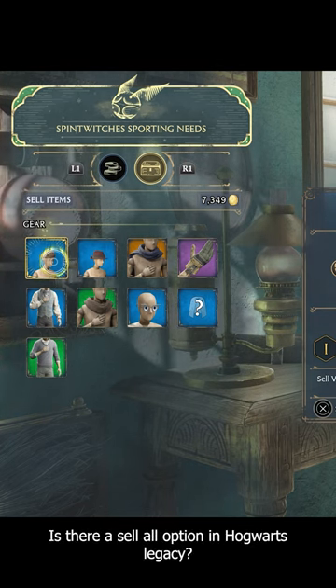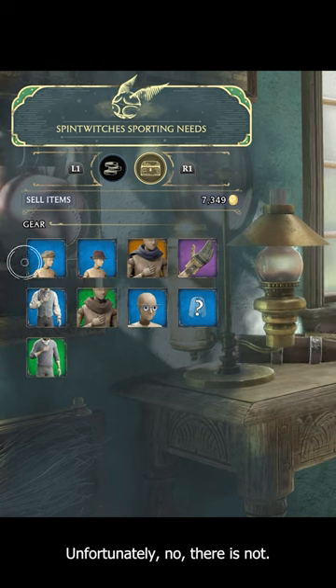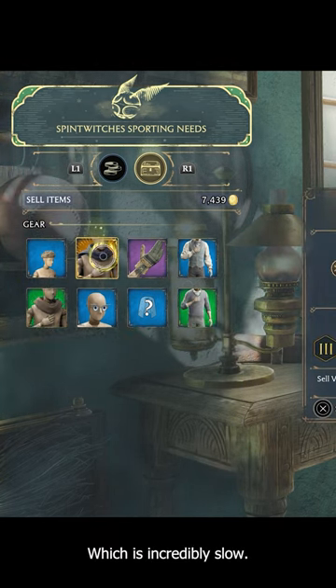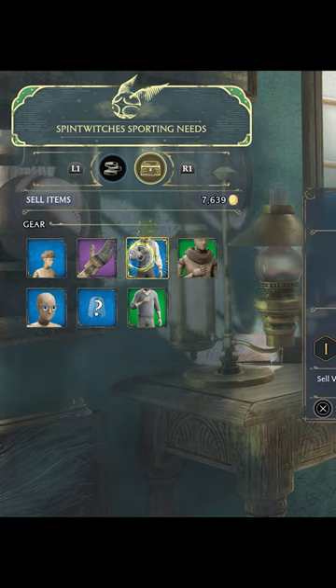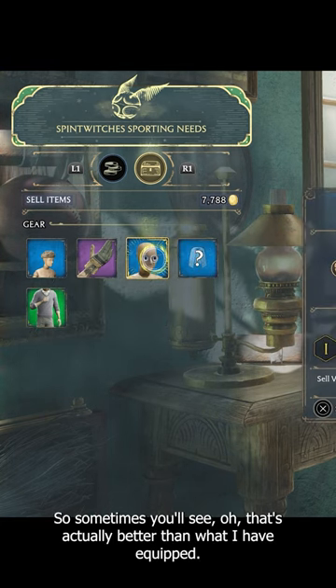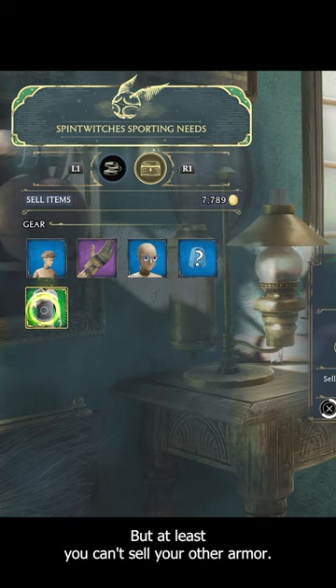Is there a sell-all option in Hogwarts Legacy? Unfortunately, no there is not. You have to sell everything one by one, which is incredibly slow. But you do at least get to see if something is actually better — I don't always check my armor, so sometimes you'll see that an item is better than what you have equipped. At least you can't accidentally sell your equipped armor.